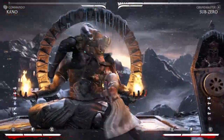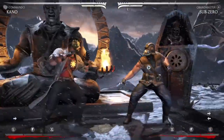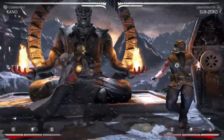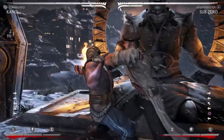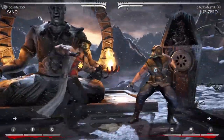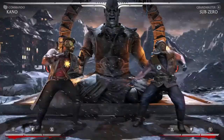Choke is also really good for cross-ups. If you do it really early it will always beat them no matter what. And I'm using Sub's jumping 1, which is notoriously hard to anti-air. But it can be done.